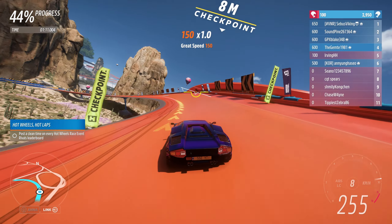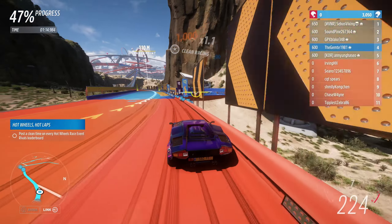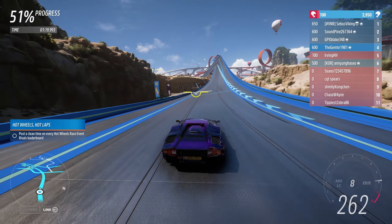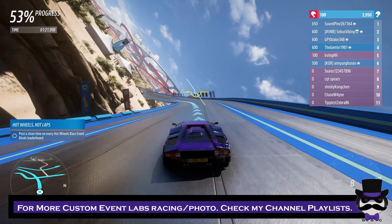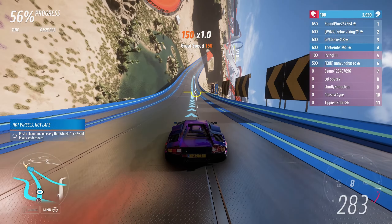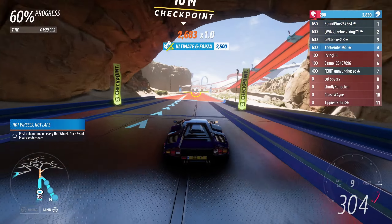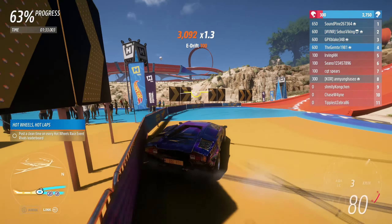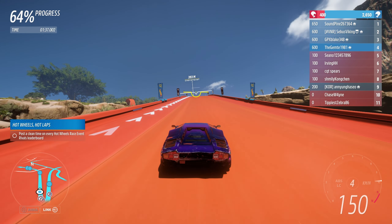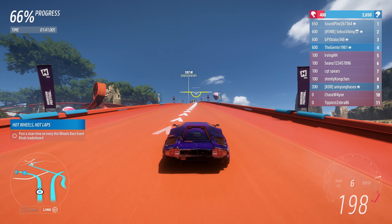If we hadn't gotten stuck behind that car I think we would have been all right, but all good. We have plenty of points up on the board at the top right, and this car does have more than enough power to keep it kicking. Throw the handbrake, hit the pedal, go go go — that's essentially how you manage that corner.